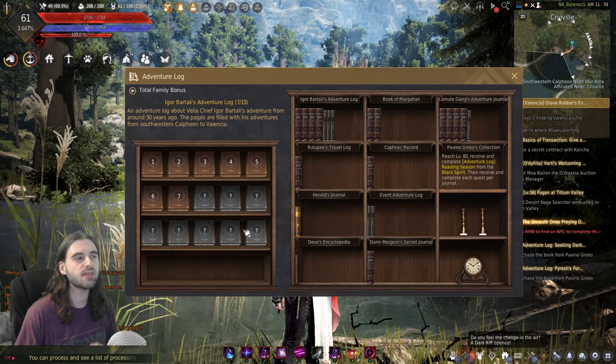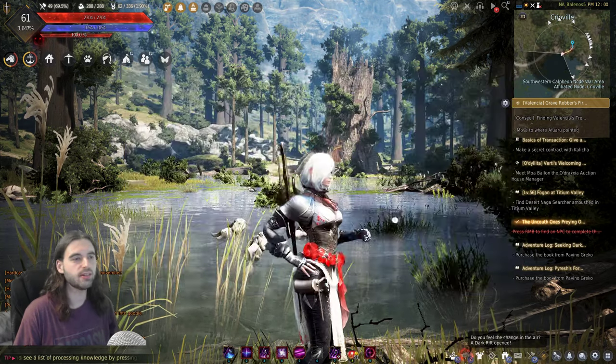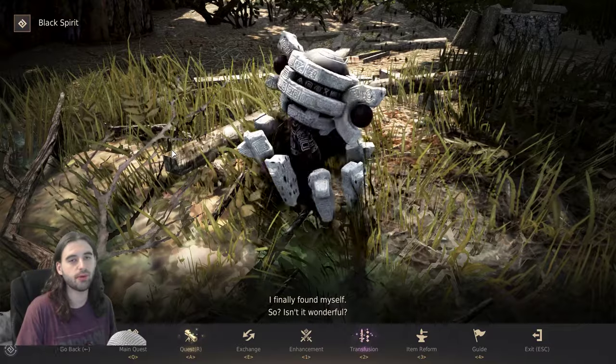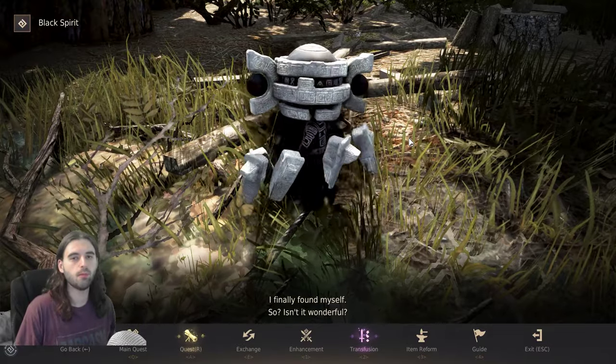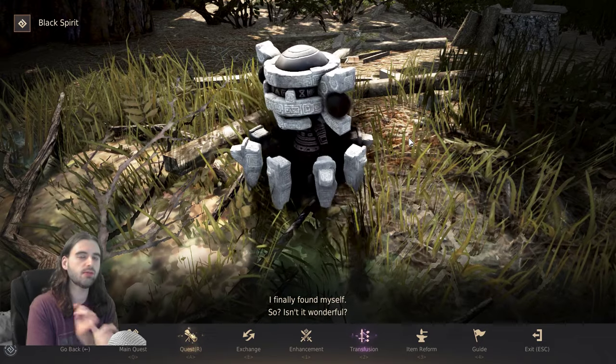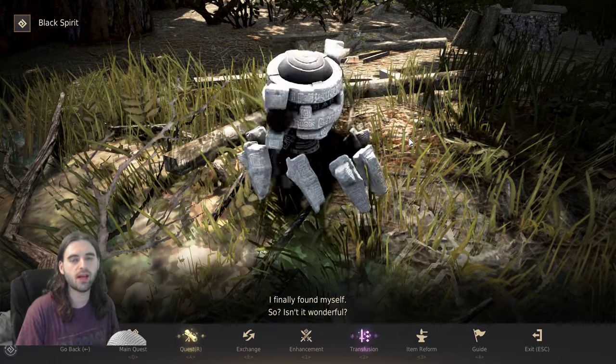There are a total of 15 books in this series that you need to work through. To get started with this quest series, you're actually going to need to talk to your Black Spirit. In order to accept the first book and begin this quest line, you will need to be level 51 in Black Desert, and also have played through the storyline all the way through the Calpheon main storyline.